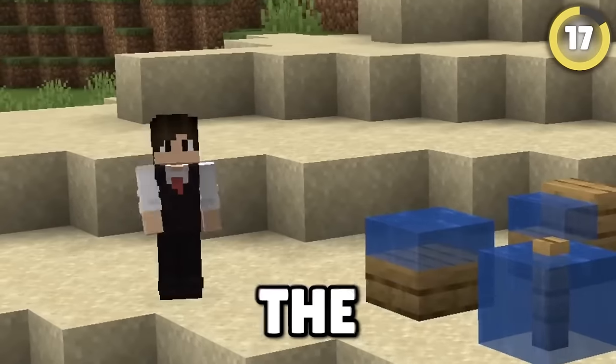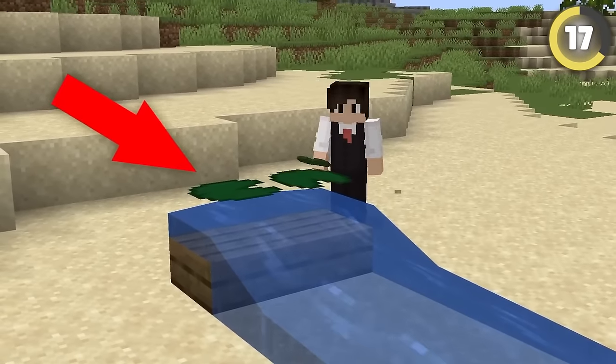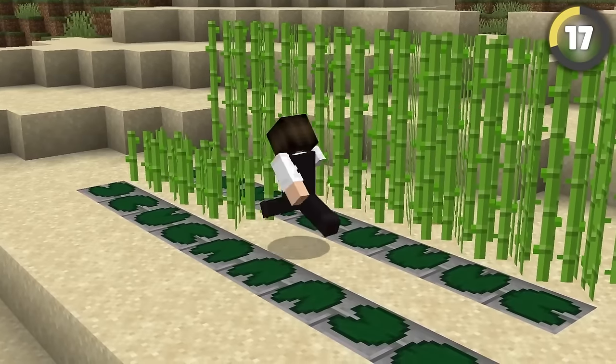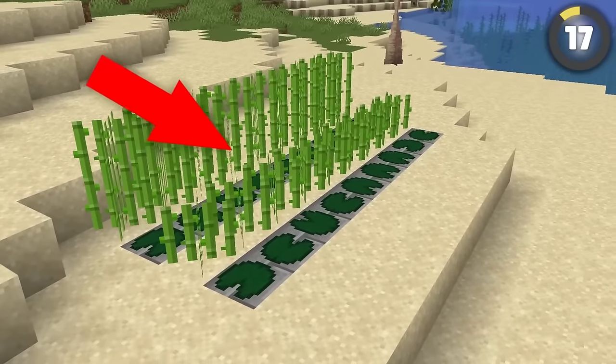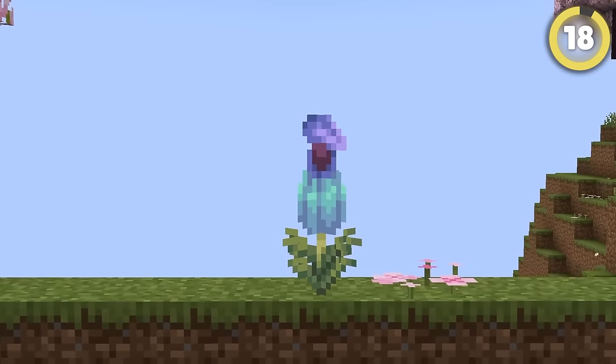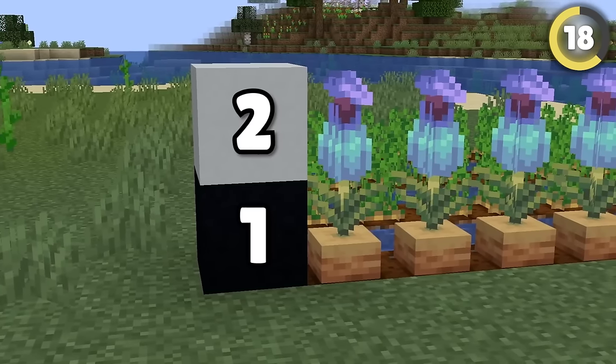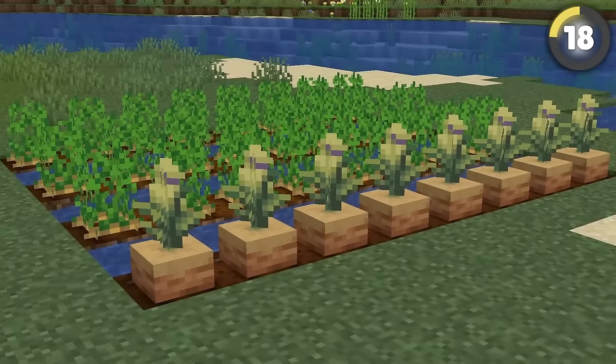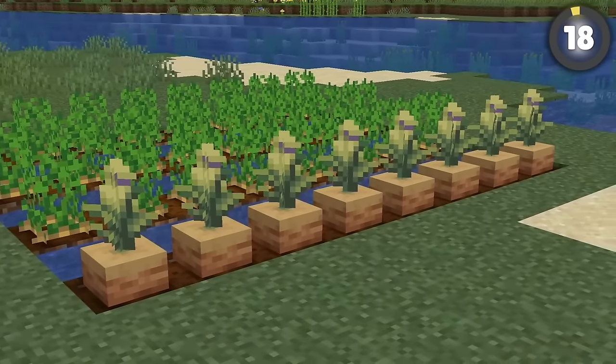Waterlocked blocks completely break the game. Lily pads can be placed on any block that's waterlocked, creating illegal-looking setups. You can make it look even weirder by placing sugarcane next to the lily pads. Another build hack is this weird new flower — because this thing is two blocks tall when fully grown, you can put string above it to keep it at its third stage and use it to look like a weird overgrown potato in your farms.